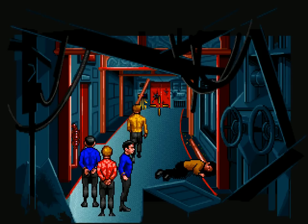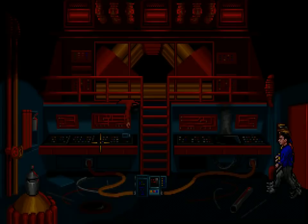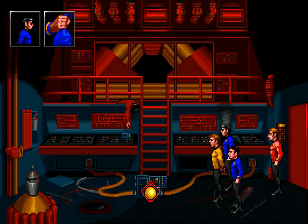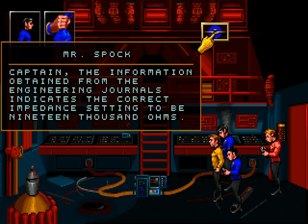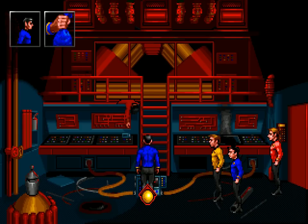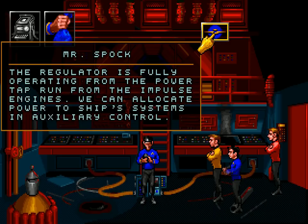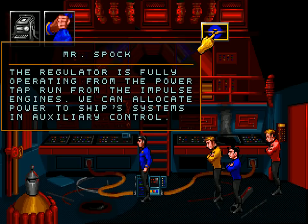Again, means we have to go through sickbay. Let's see what you can do now, Mr. Spock. 'Please select an impedance.' Spock? 'Captain, the information obtained from the engineering journals indicates the correct impedance setting to be 19,000 ohms. Go ahead and adjust the setting, Spock.' Power has now been restored, Captain. Progress! Impulse power is functioning. The regulator is fully operating from the power tap run from the impulse engines. We can allocate power to ship systems in auxiliary control.